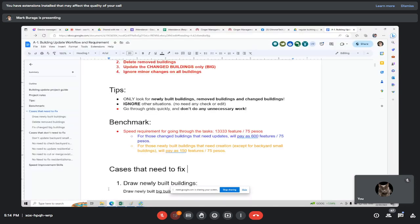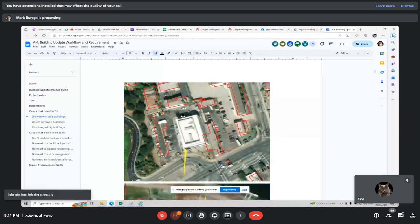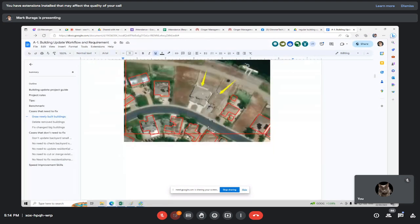The cases that need to be fixed are newly built buildings — both big buildings and residential buildings. With the yellow arrow shown in 2022, the building doesn't exist yet, but by 2023 it's already there. You have to capture it. Same here — there's already a house in that lot; last year there was no building or it was still under construction, but in the 2023 image there is already a finished building, so do capture it.